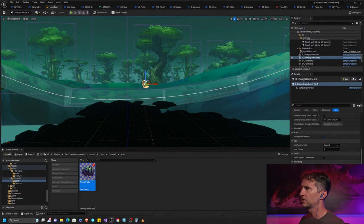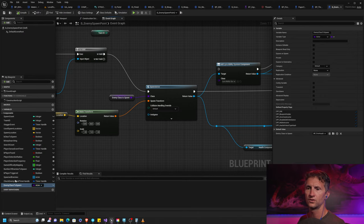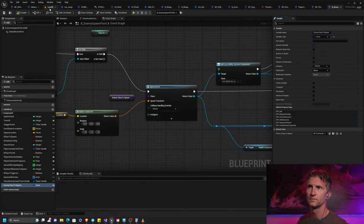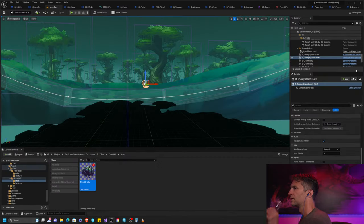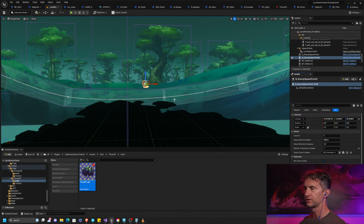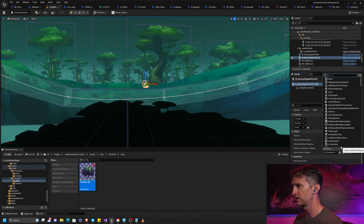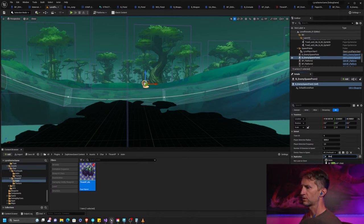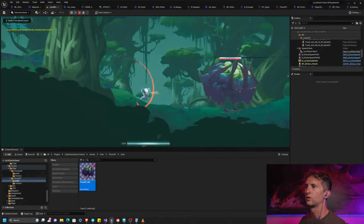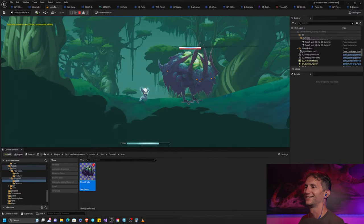We need to change our variable settings to be instance-editable and expose on spawn, so we can get the information we need. Now in the level we can choose what we're spawning at what spawn point. We're going to select the BP3HP child. Moment of truth — let's press play and run over. Holy smokes, he's there. And he's huge. 3HP is beefy.